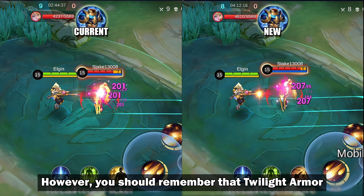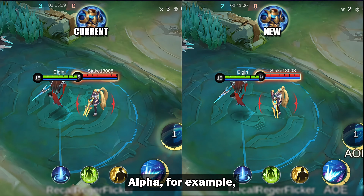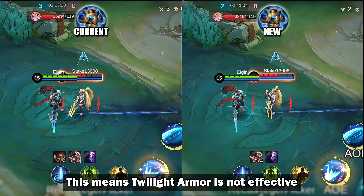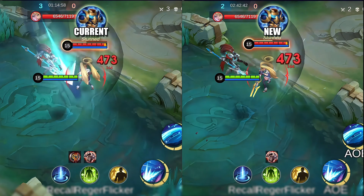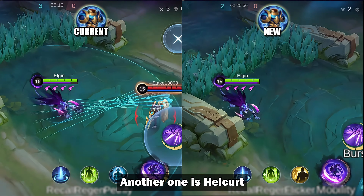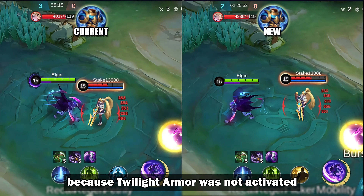However, you should remember that Twilight Armor only works on damage instances of 500 or more. Alpha, for example, deals multiple small hits that won't trigger the armor's effect. This means Twilight Armor is not effective when fighting Alpha. Another one is Hulkurt — as you can see, the damage on both versions are the same because Twilight Armor was not activated.